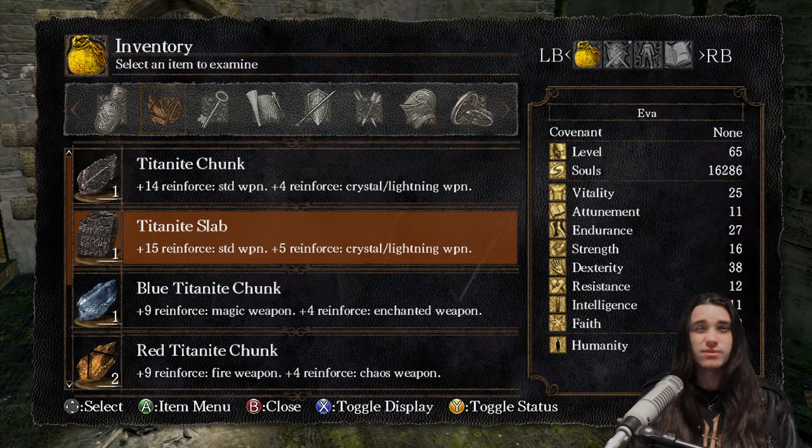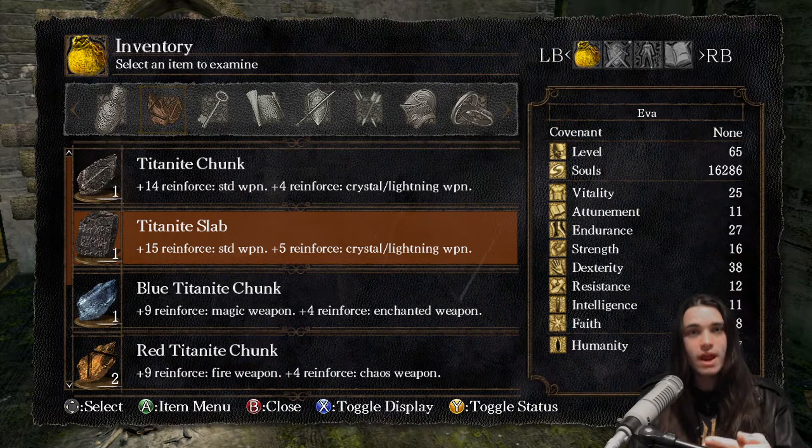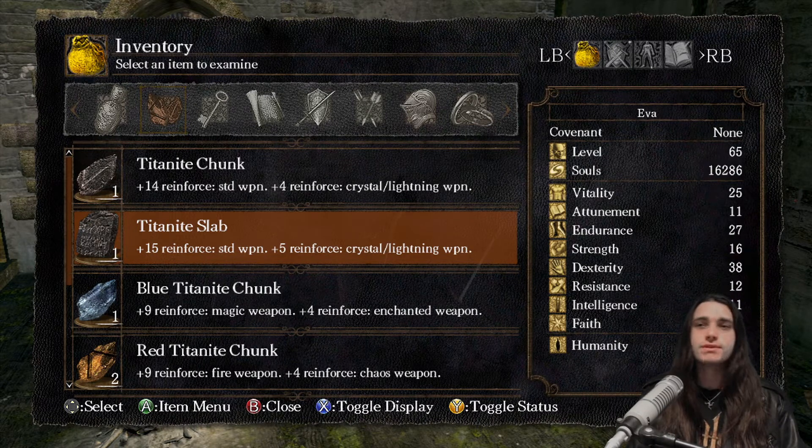I very rarely get slabs from those guys — they have a very very low chance to give slabs — and I managed to get two basically back to back. Every time you use a homeward bone after killing all the dark wraiths, that's the end of one round. It wasn't in the same round but it was one after the other — like five minutes later I got a second slab. It was ridiculous.